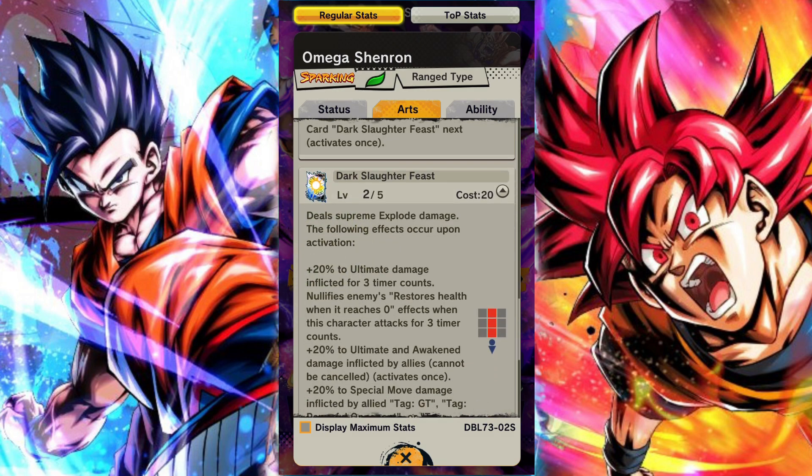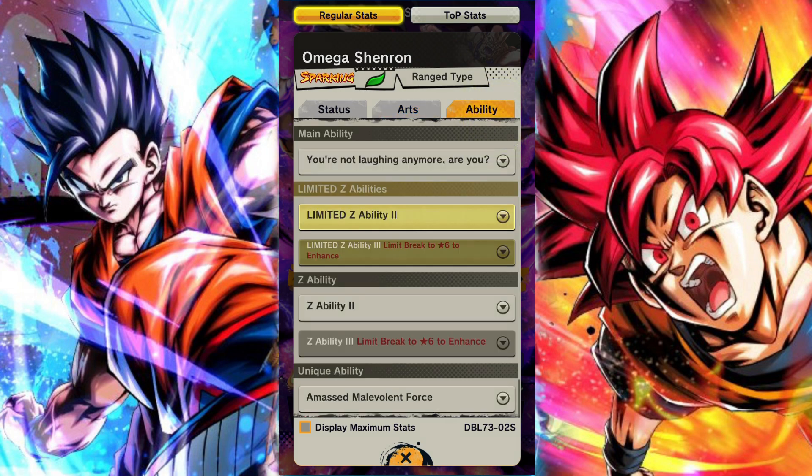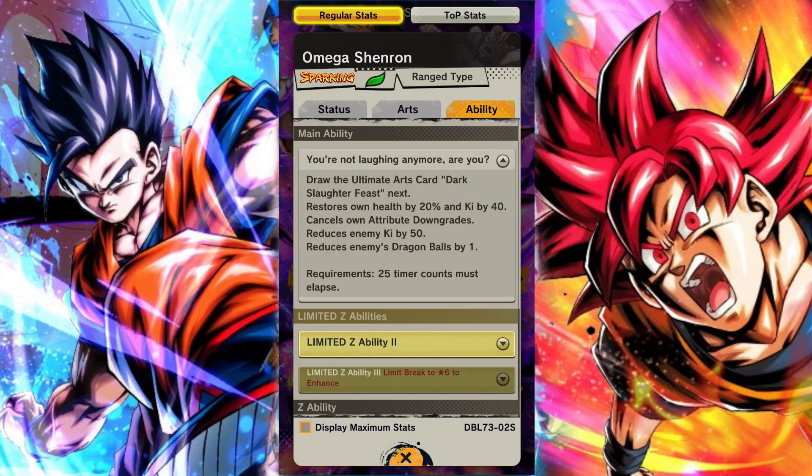He has poison paralysis on his strike at 100% chance, poison on his blast at 100% chance, and poison on his green card. He has the ability to restore his own ki, buff himself, inflict attribute downgrades, and destroy enemy cards. His blue card causes heavy bleed with a 20% chance to faint.